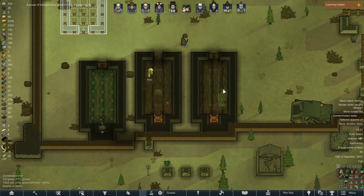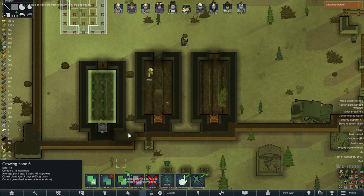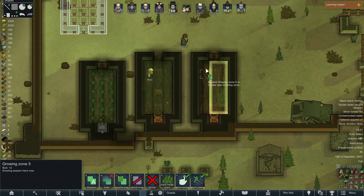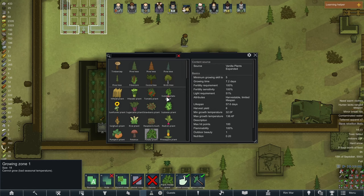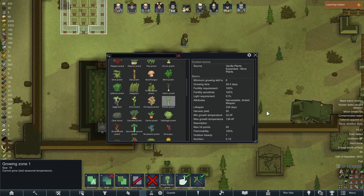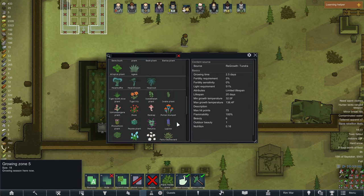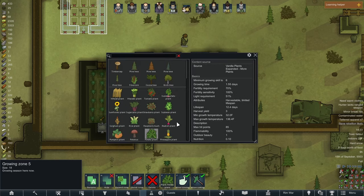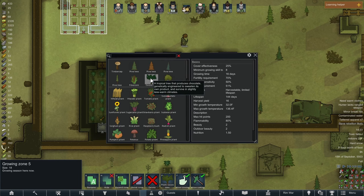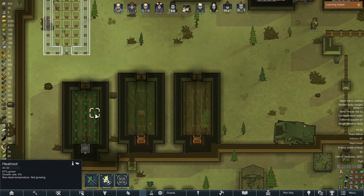With this last tile, the next two greenhouses are now finished. Let's go ahead and set up some tiny grow zones for them. Let's take a little gander at what we can grow. I think we'll have this one grow celery — it has a higher yield than corn but takes a full year to grow. Considering our grow season is exactly 30 days, it would be better just to grow that stuff inside to prevent it from going bad. We have many options — could grow chocolate. Yeah, we'll have this one grow chocolate, this one grow celery, and this one grow healroot.